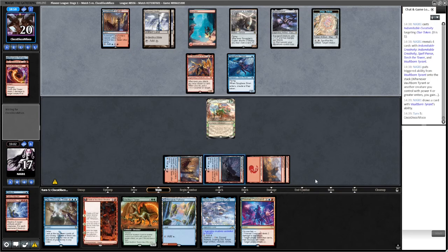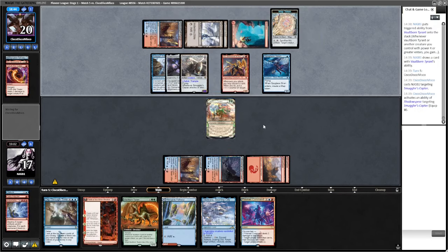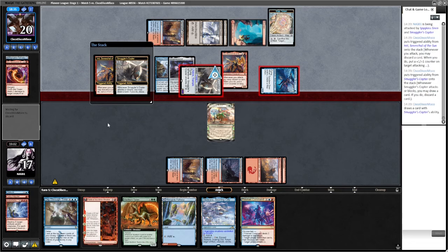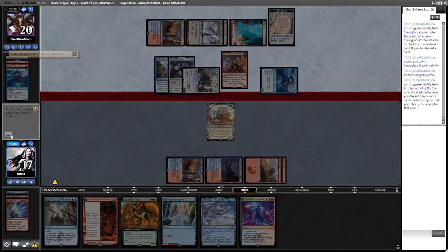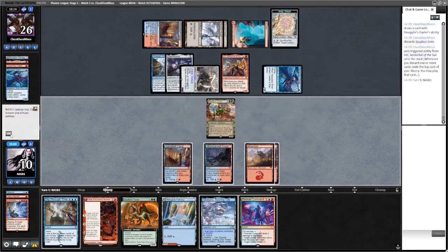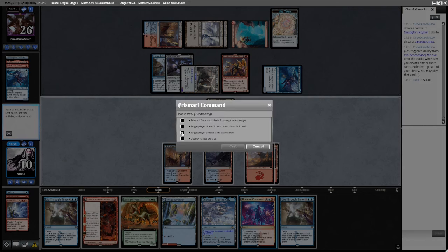They could have a Shatter effect for our Clue - two cards in hand. In-Soul, a flying Copter, and equip Shadow Spear. That's fine because we have Prismari Command that could just blow them out next turn. We're just going to do this at Sorcery Speed - don't want to get blown out by Spell Pierce or double Spell Pierce. That's a good draw. Cast this - deal two damage, destroy target artifact. Deal two damage, artifact. It's pretty brutal - let's play that.